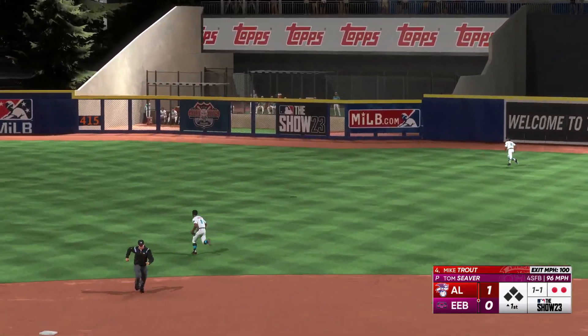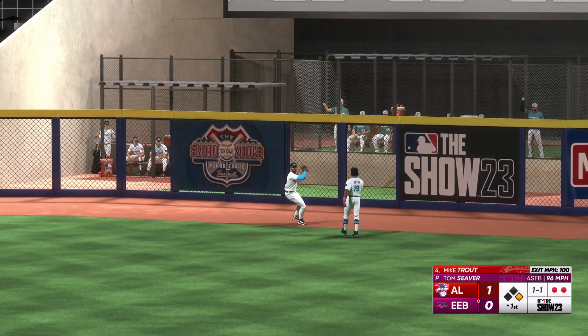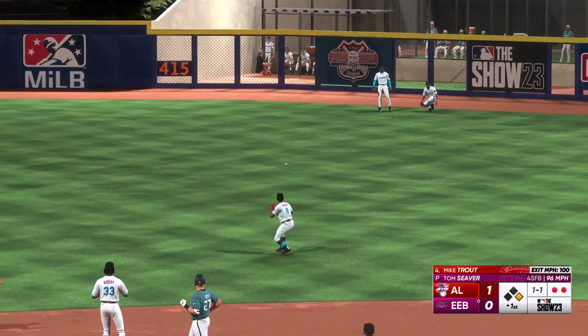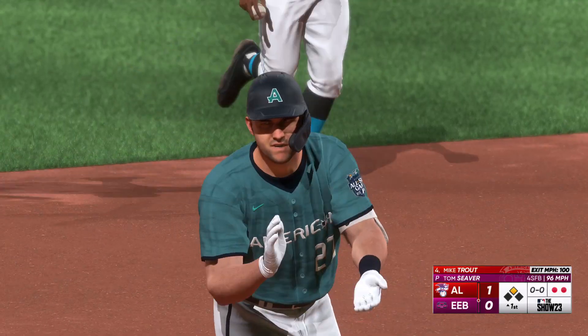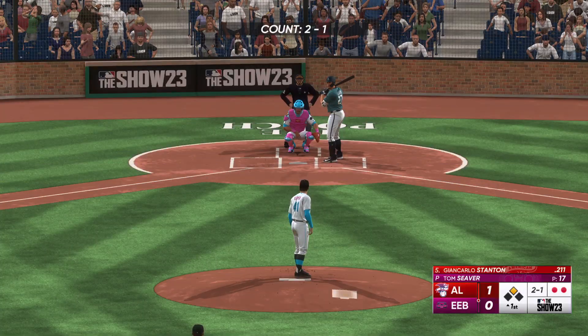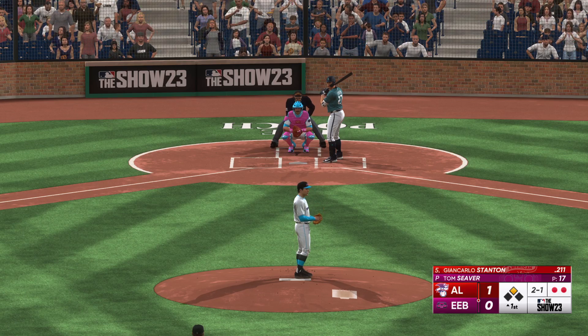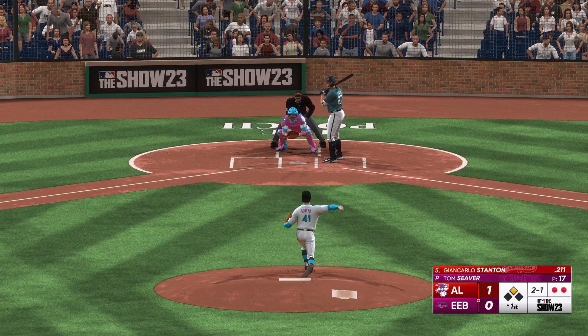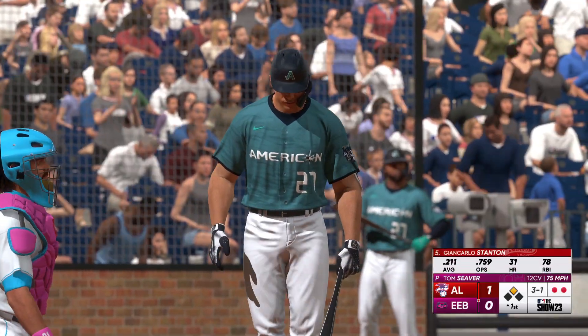Swung on, belted — that's back there and off the wall, and that's a two-out double! He was all over that one. I love the approach he had right there, not trying to do too much but still looking to drive it. That's exactly what he's able to do — into the opposite field gap for the double. Next one is off the plate, ball three, three and one.